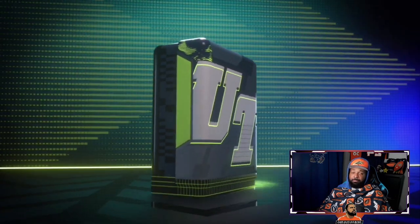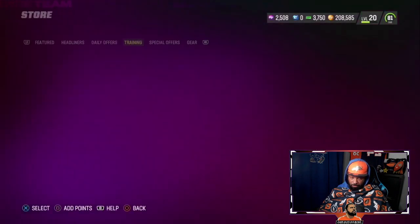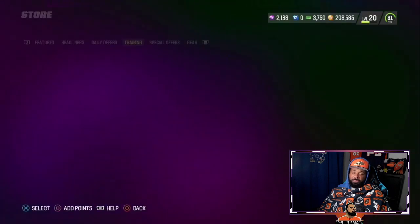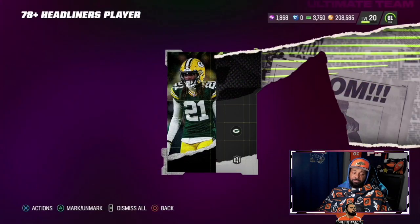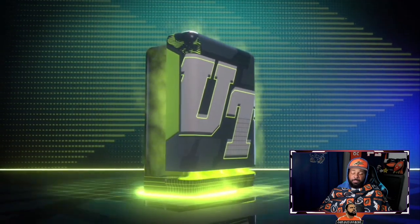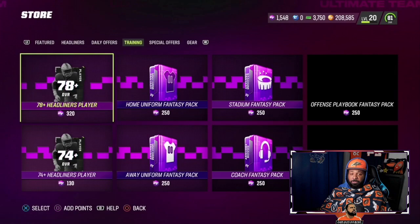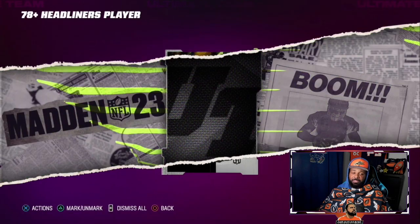Right now we got about five packs left and we're not getting lucky. We haven't even gotten an elite yet. If you didn't know, in the bottom right-hand corner you can see the LTD before the pack finishes — that's how you know if it's an LTD or not. And right now, we got an 86 Gabriel Davis. Okay, we'll take an 86 Gabriel Davis. We may use some training there, which is crazy but that's all right.